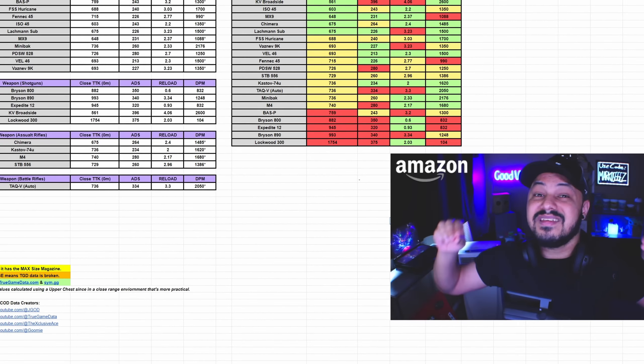Something else I want to touch on is that the Bryson 800 and the Bryson 890 show a lot of red in their stats. But shotguns are just, to be honest, a bit complicated in this game. One thing this data won't show is that these weapons will one-shot AI, which is super effective for clearing PVE throughout the DMZ.